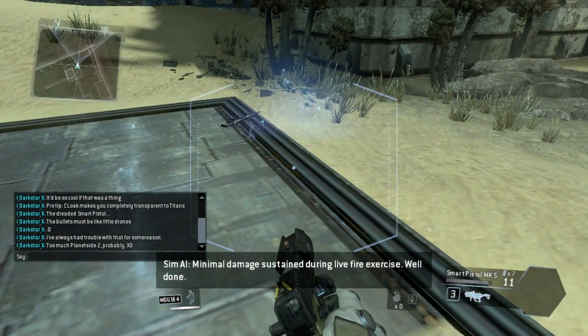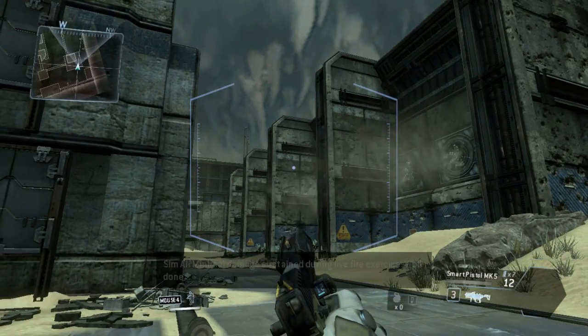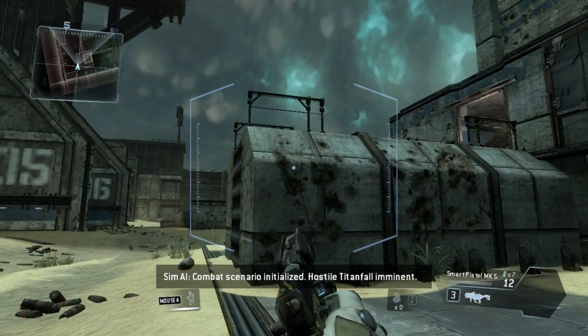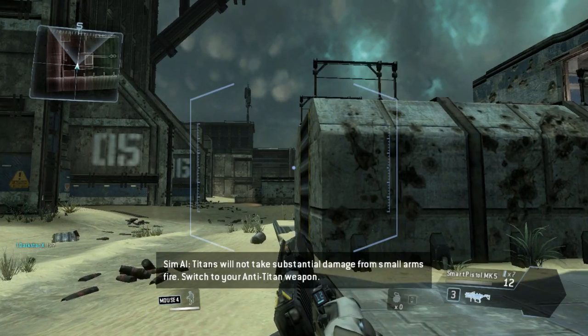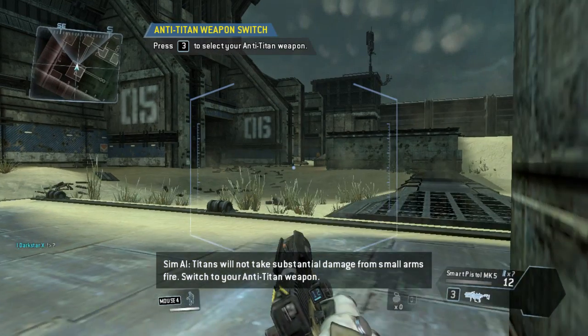Minimal damage sustained during live fire exercise. Well done. Combat scenario initialized — hostile Titanfall imminent. Titans will not take substantial damage from small arms fire. Switch to your anti-Titan weapon.